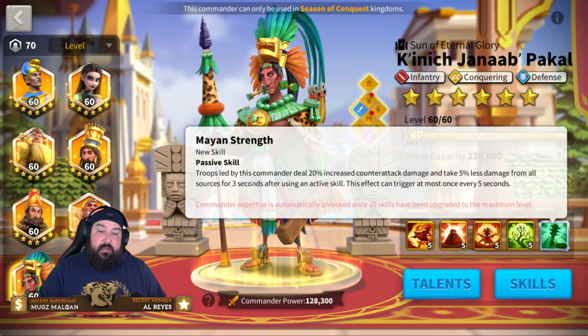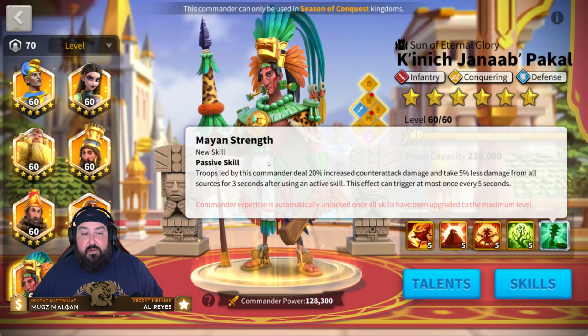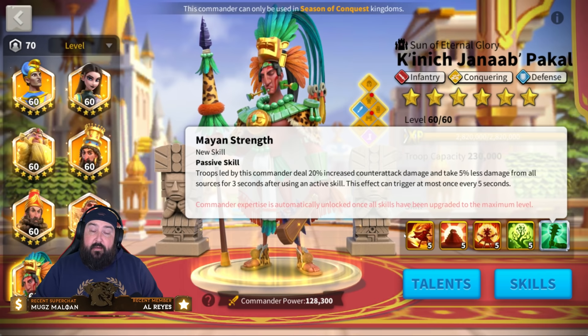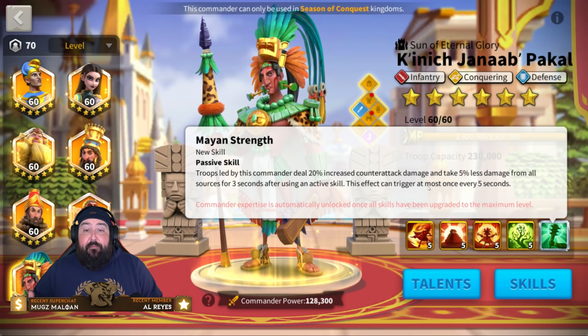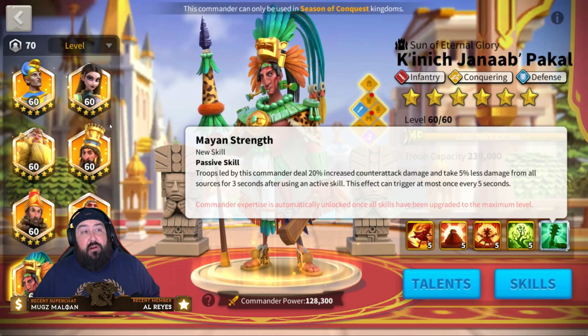With Pakal's expertise, troops deal 20% increased counterattack damage and take 5% less damage for three seconds after using a skill. And the cool thing is that with Guan being a skill damage commander — if you have a horn and rage-generating talents — he'll be firing skills every 5 to 6 seconds, meaning you'll have this buff up about 50% of the time. That is very, very strong.